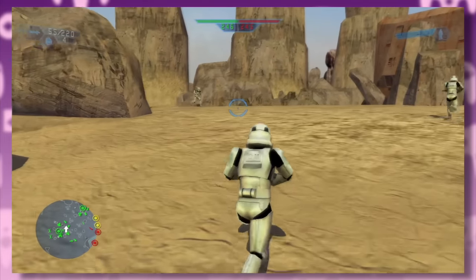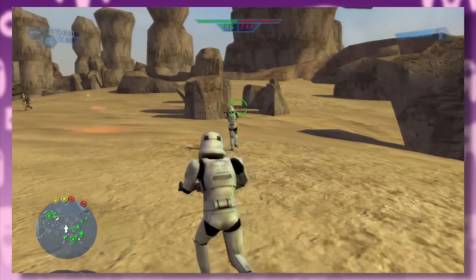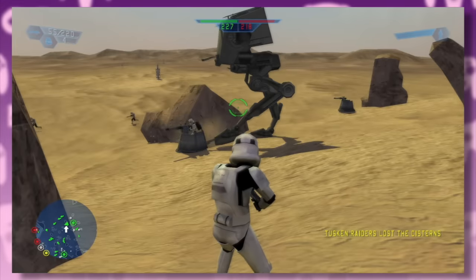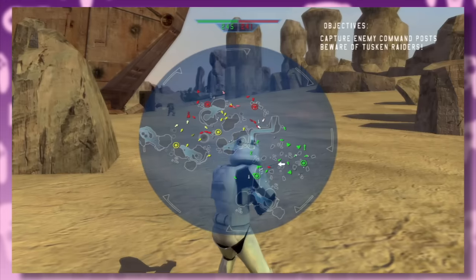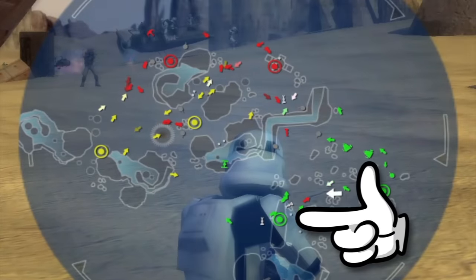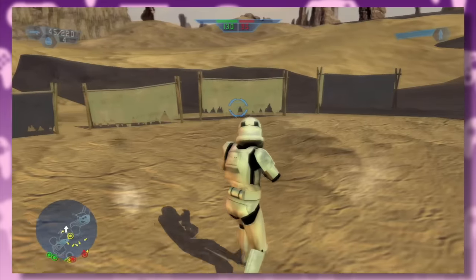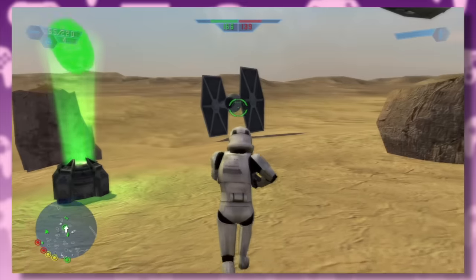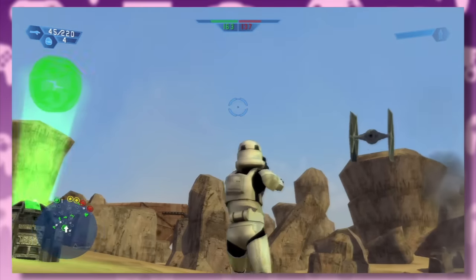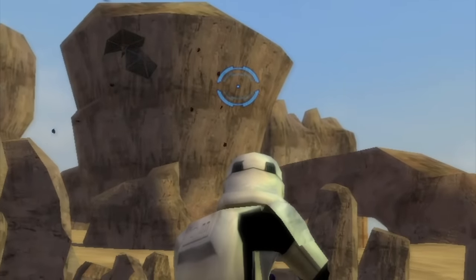Moving on to the Galactic Civil War, and once again we start as the bad guys — playing as the Empire on Tatooine. This is one of those rare levels with three different factions: the Rebels, the Imperials, and the Tuskens. Just watch out for the Sarlacc pit. Don't you hate it when you're a few steps away from the TIE fighter and then someone just takes it — and crashes it straight away? These stormtroopers are worse than the Gungans.